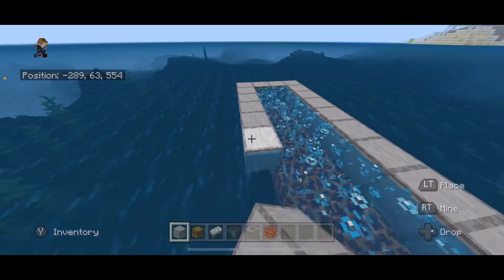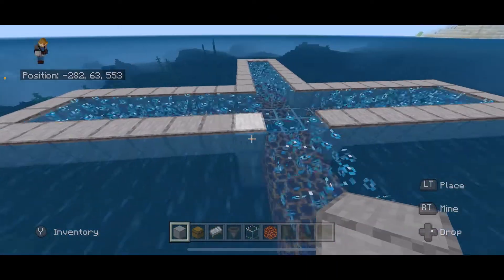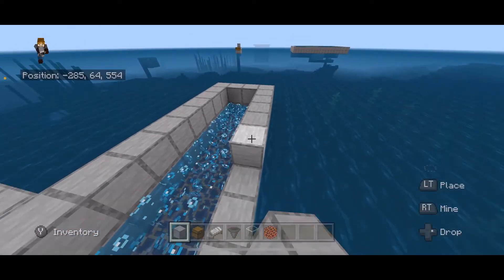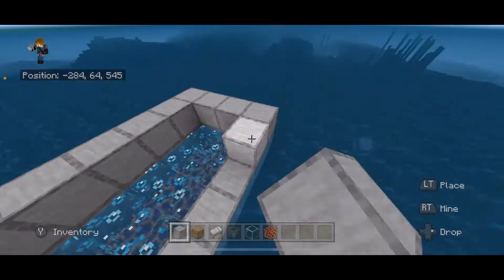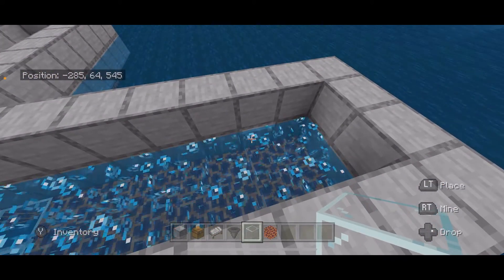Do that on all sides. Now your build looks like this - go ahead and make that wall outline two blocks tall. Now we are going to fill in temporary blocks right here.